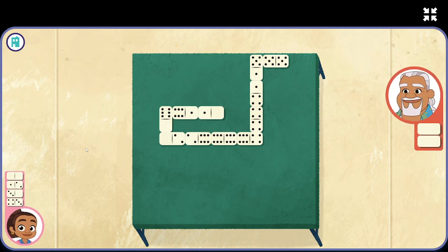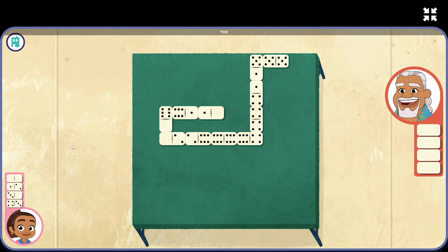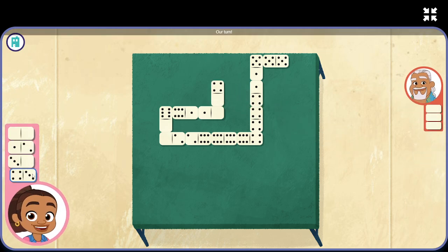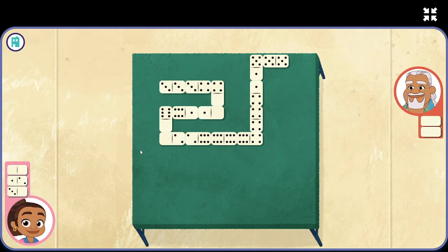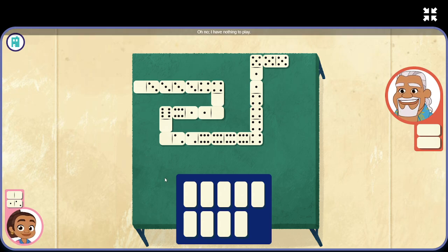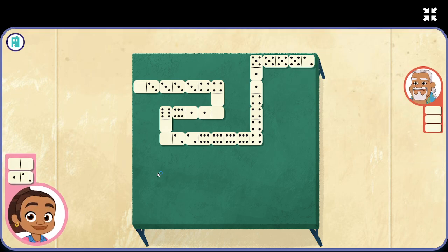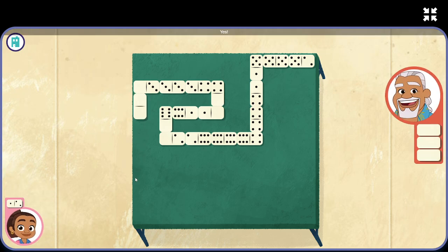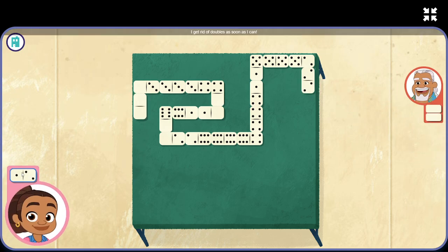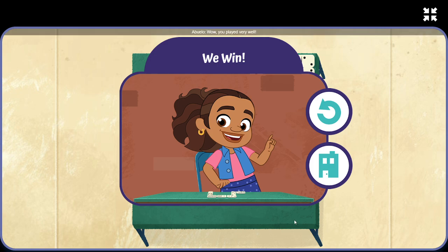Our turn. Oh no, I have nothing to play. Are you the domino that I'm looking for? Yes! Our turn. Yeah! Whipa! Oh no, I have nothing to play. Are you the domino that I'm looking for? All right, here we go. Our turn. I get rid of doubles as soon as I can. Our turn. Whipa! Good game! Wow, you played very well.